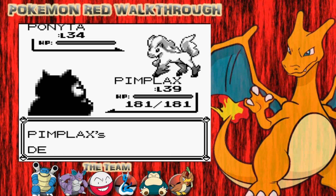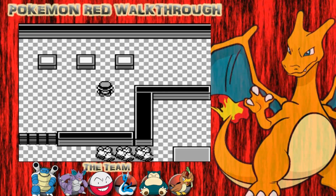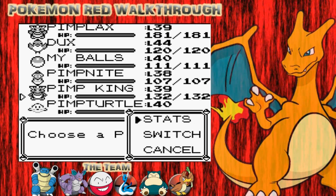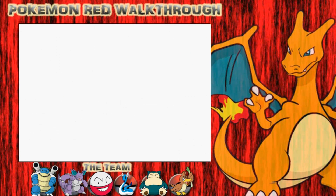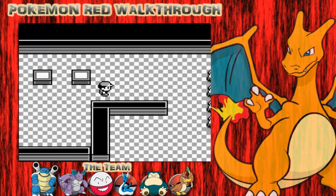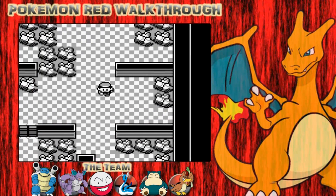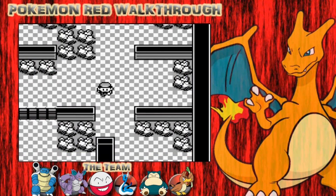I'm trying to run away from this Ponytower. I'll switch up my Pokemon here. I'll put my Nidoking at the start because that'll be best. Just a couple of random encounters there - I'm just going to block them out so you don't have to put up with them.